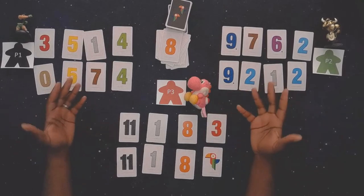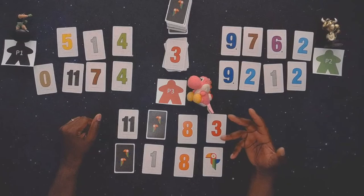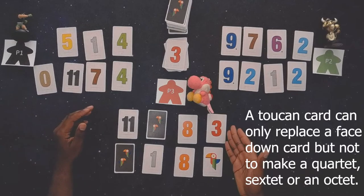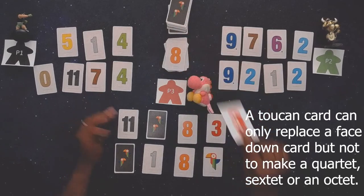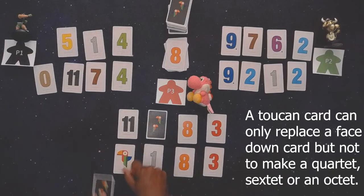One more rule I haven't fully described: the Toucan card can be moved around, but you cannot move it to form a quartet, sextet, or octet. You can only move it to create a zeroed-out column. For example, if you have a three and a Toucan card, and you draw another three to zero it out, the rules say you can 'fly' the Toucan to another location — but only to replace a face-down card.